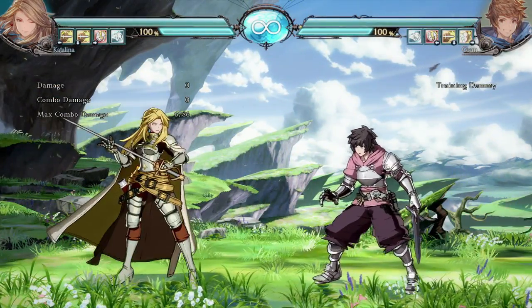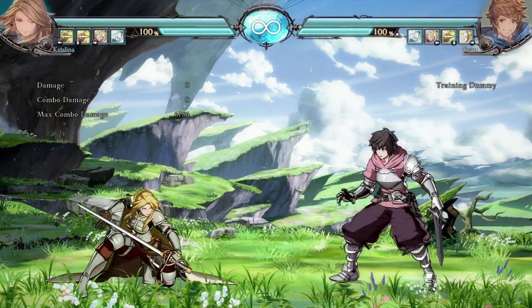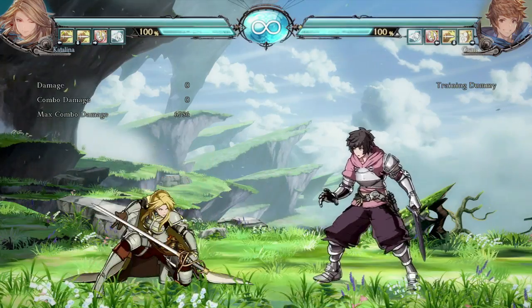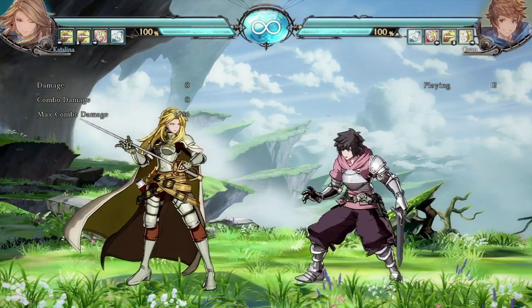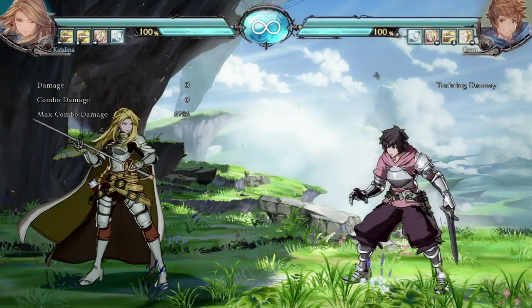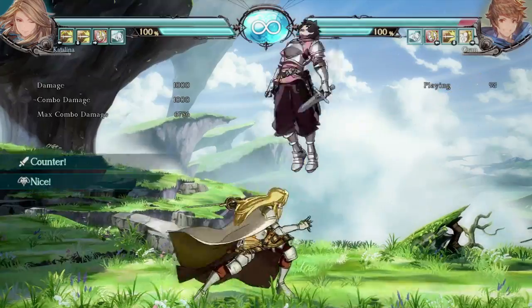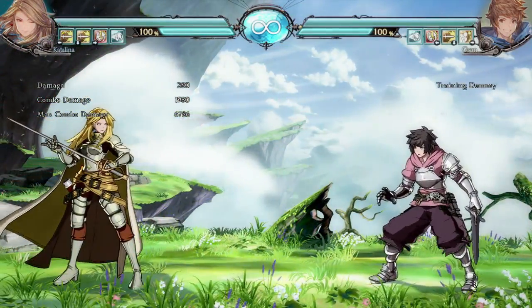As for defensive tools, I really like her crouching heavy, which is the universal anti-air button. Crouching heavy is really good for stuffing jump-ins, and it even beats aerial hitboxes. So if I block a jump-in, he gets to apply a lot of pressure on me and I'm kind of stuck. But if we actually use 2H, we actually get a follow-up — we can combo off of that as well.